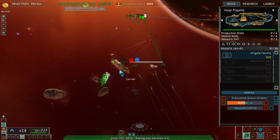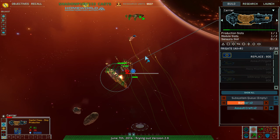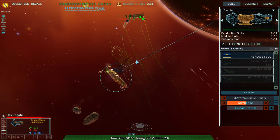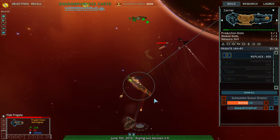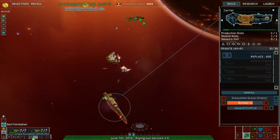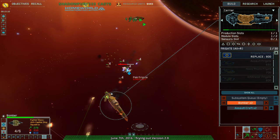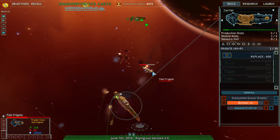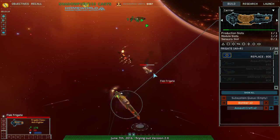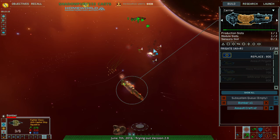We killed the bombers before the old interceptor — no, my carrier's dead. Crap. I think they're spear-formationing my carrier, actually. We killed the soldier — oh wait, that's mine. Never mind. My bombers are spear-formationing the flag frigate, which is making life harder.